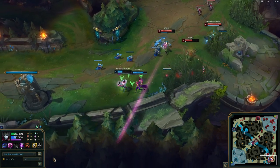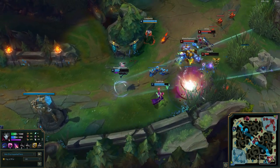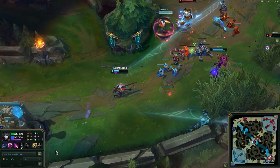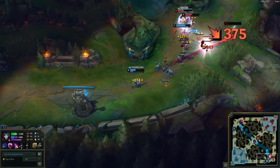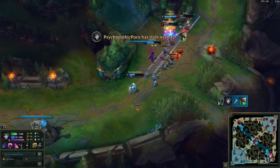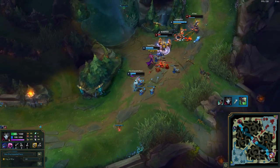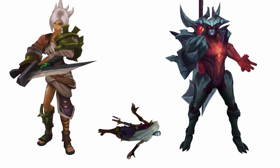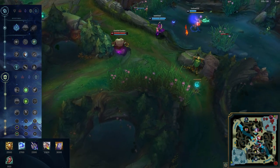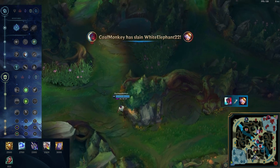Jhin is a utility ADC. He provides slows, roots, and decent damage from long range, and can play a good weak side game. The problem is that every Jhin player is delusional enough to think that their champion is a 1v9 late-game hyperscaling champion, despite the fact that they will have 6 items and deal 150 damage on a 4th shot to a moderately tanky bruiser. Why bother to play a champion who can do no more than tickle the enemy past the 30-minute mark? I'm here to introduce late-game Jhin, a build guaranteed to make Jhin a slightly useful pick.